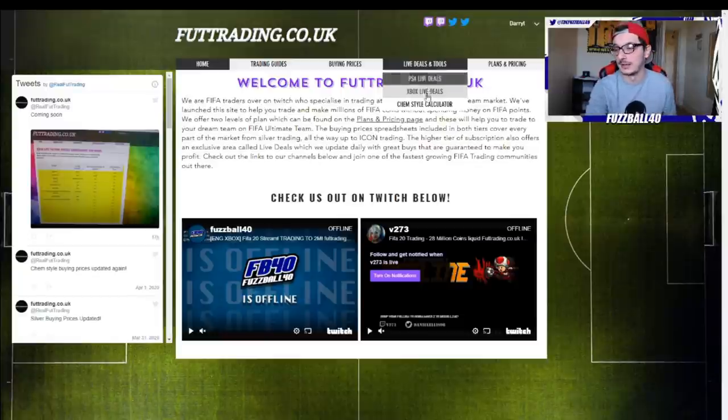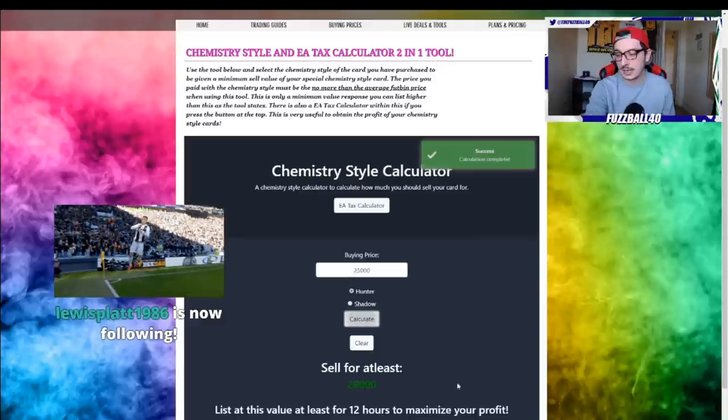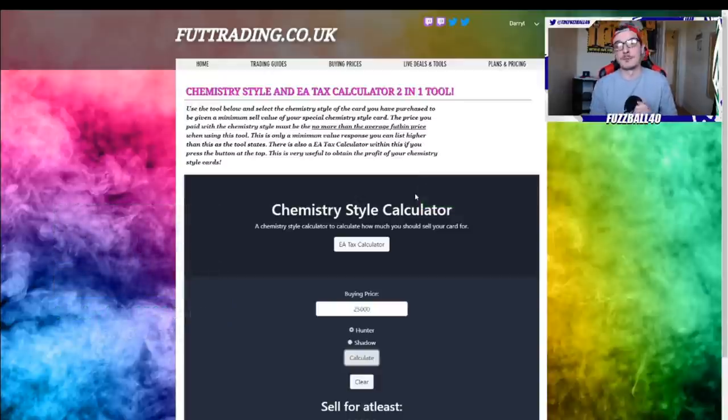You also get access to our chem style calculator tool. For example, if you buy a card for 25,000 coins and apply a Hunter chem style, it will tell you the minimum you should sell that card for - it's an invaluable tool. Ten pounds a month for tier one, fifteen pounds for tier two. Click the link below and come over to foottrading.co.uk to check it out.